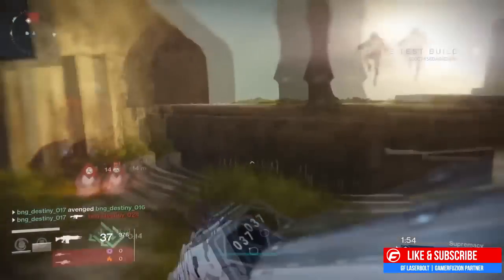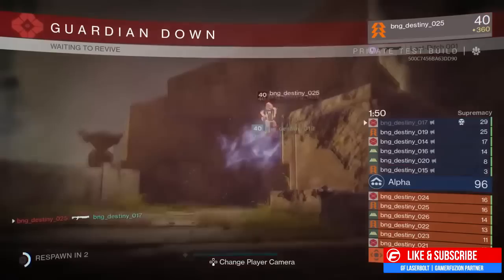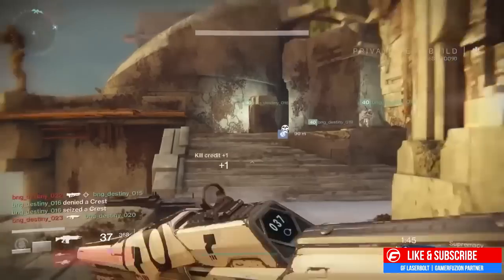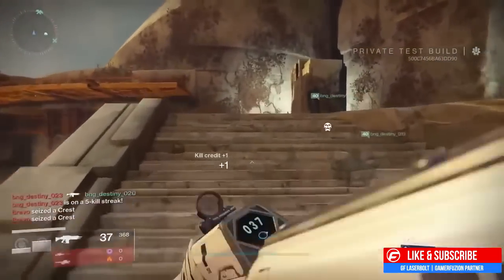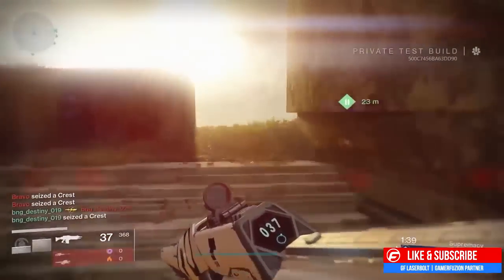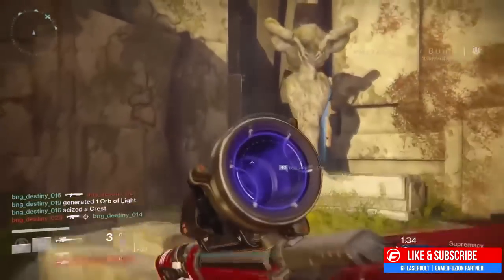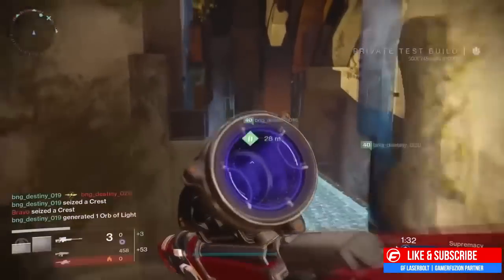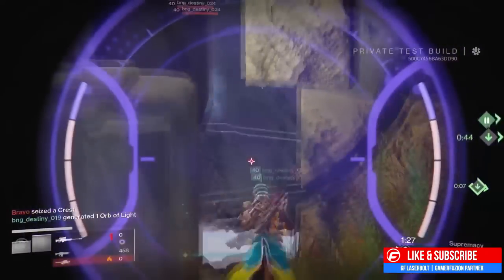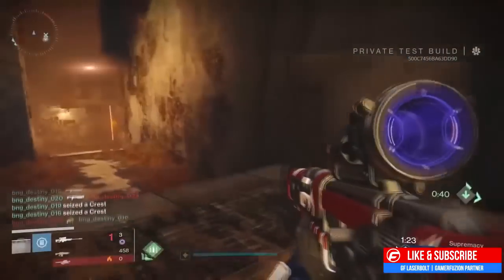Next up is the most hated weapon currently in Destiny: the Universal Remote. They are nerfing it to the ground. The Exotic perk range bonus is reduced by 75 percent, it no longer guarantees magazine shotgun range, the rate of fire is increased but damage is lowered, and the bonus is decreased to 35 percent. We'll have to wait and test whether it's still effective or has been nerfed into the ground.